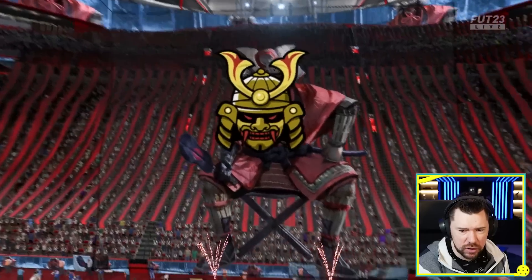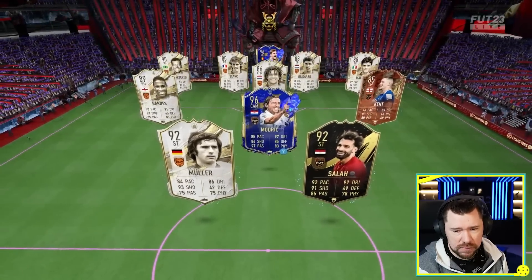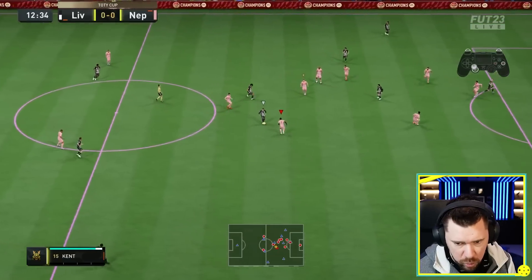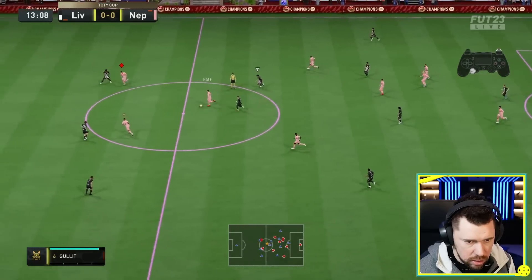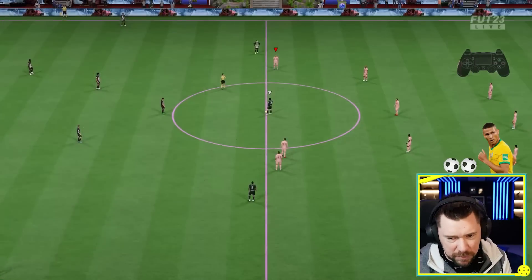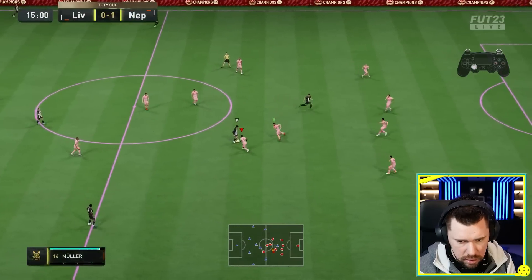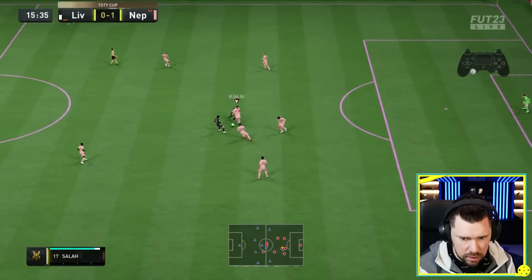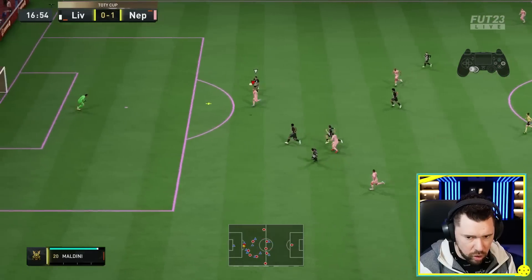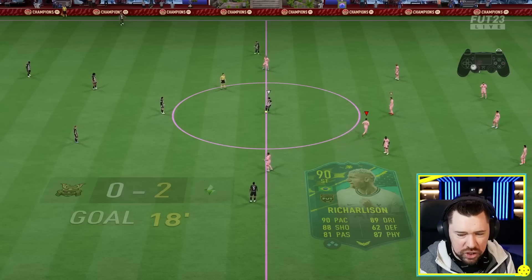Game two against the Liverpool Reds. Team media Courtois, icons everywhere, Team media Modric, Kent and Salah. But with better passes of the ball, we still make that pass — all the way through the middle. He's lightning fast and he's got a finish on him. He is lightning fast. On the volley — bangs it! Richarlison with the volley of dreams. I tried to green it and I couldn't.